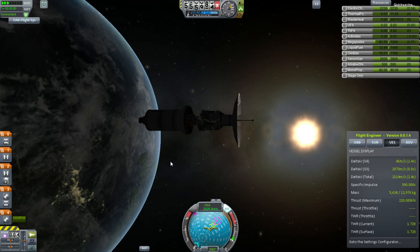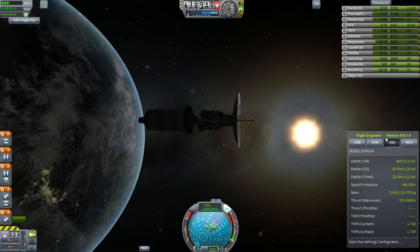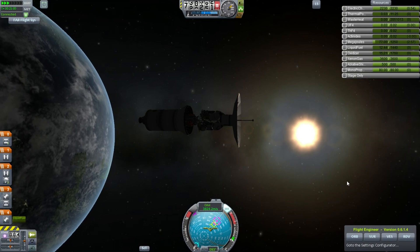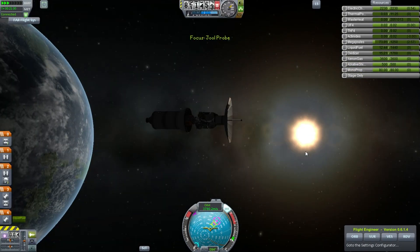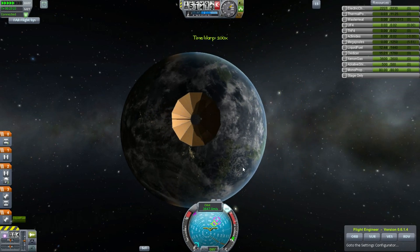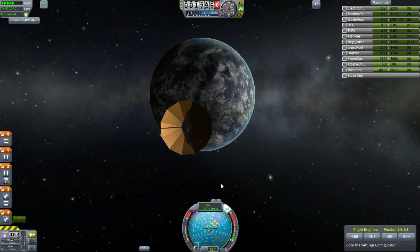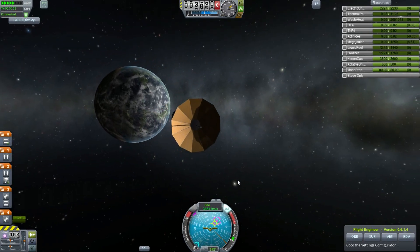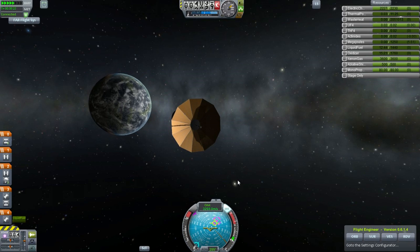We don't have any shielding on that stage, so we can't rely on it. There is that beautiful big dish beaming the data back to the planet Kerbin. Unlike the Galileo space probe, this thing has unfurled successfully, and it's carrying high-bandwidth data connections back to Kerbin — admiring the planet for one last time.